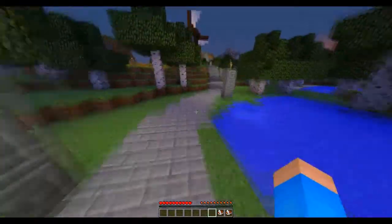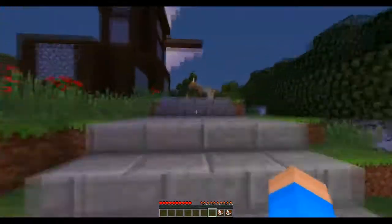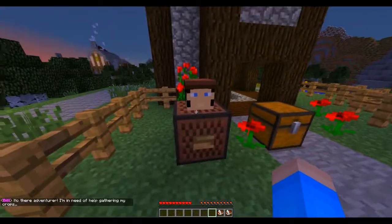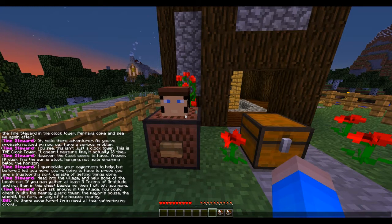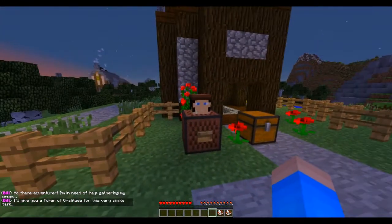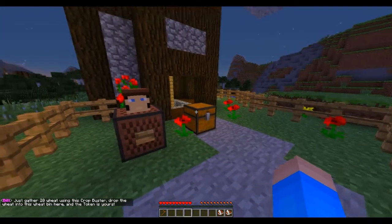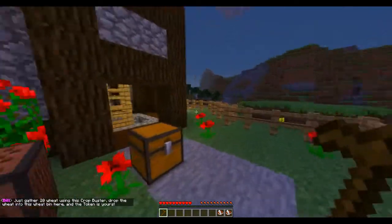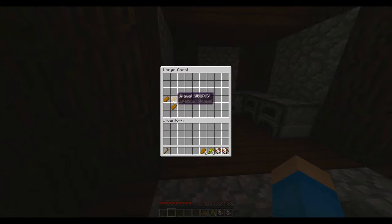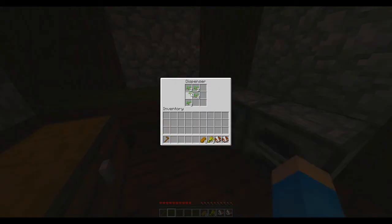I think my voices are up to par. I wish that texture packs — or maps — would make a resource pack though. It requires more effort but it's a lot better. Ho there, adventurer! I am in need of gathering crafts. I'll give you a token of gratitude for this very simple task: just gather 20 wheat, then use the crop buster, drop the wheat into this wheat bin here and the token is yours. Okay, seems fine. Where's this crop buster at? Oh look at that — okay, I assume I'm gonna need these.